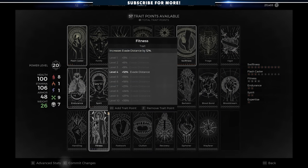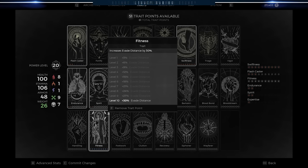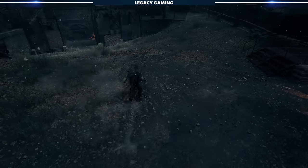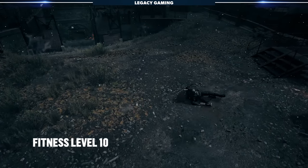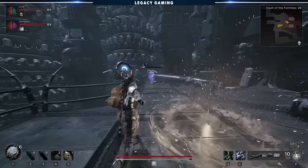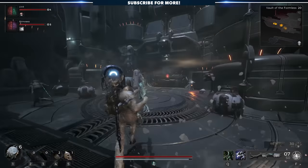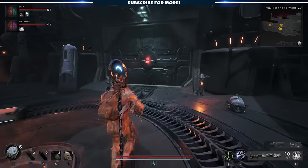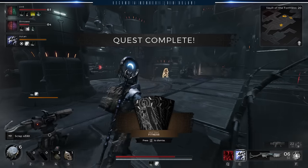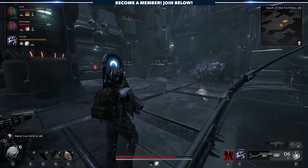There's also an incredible evasion trait in the game, Fitness, that we think everyone should pick up. At level 1 this grants you 3% extra evade distance, while at level 10 it increases to a whopping 30%. There's no question this is going to get you out of harm's way quickly, especially considering most enemies have follow-up attacks that often catch people off guard. This trait is pretty easy to unlock — simply head to Nerud and hunt down the Vault of the Formless dungeon. You may have to reroll a couple times for this to spawn. Fitness is rewarded so long as you or your team complete the last challenge, the gauntlet that takes place inside a massive robotics facility.